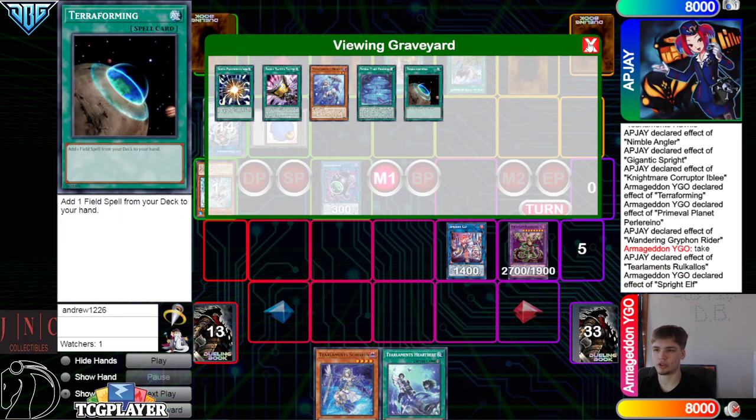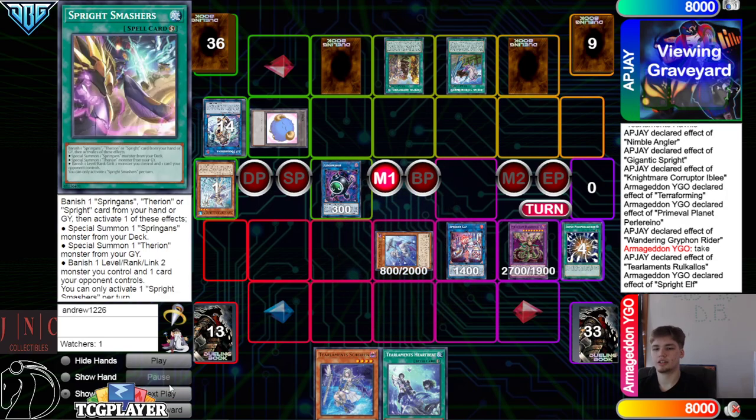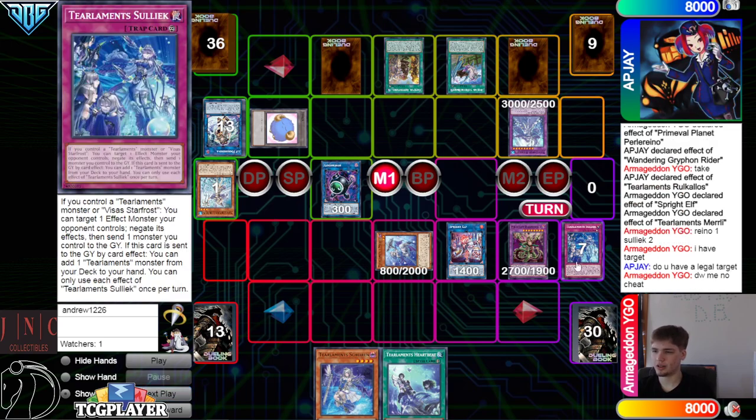New Chainlink: Rukalos 1, Elf 2, target Miri. That's pretty good — they can't respond, Smashers, they don't have anything. Then Miri Effect, mill 3, hits Rhino, Solic. So we're going to go Rhino 1, Solic 2 — even gain the Chain Block. I have a target. Do you have a legal target? Don't worry, me no cheat.